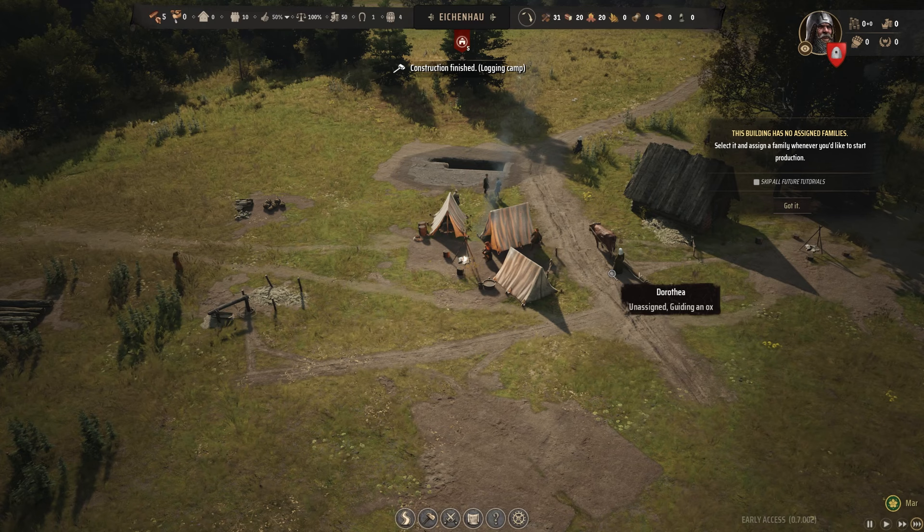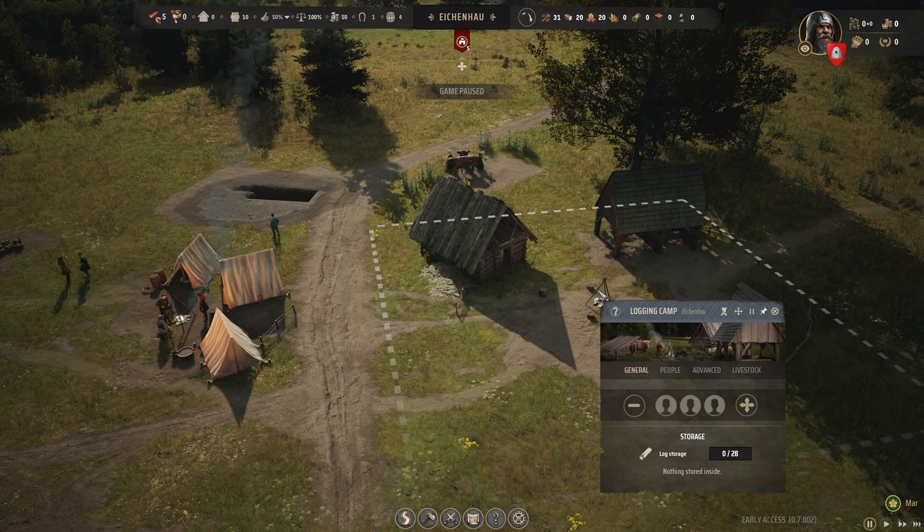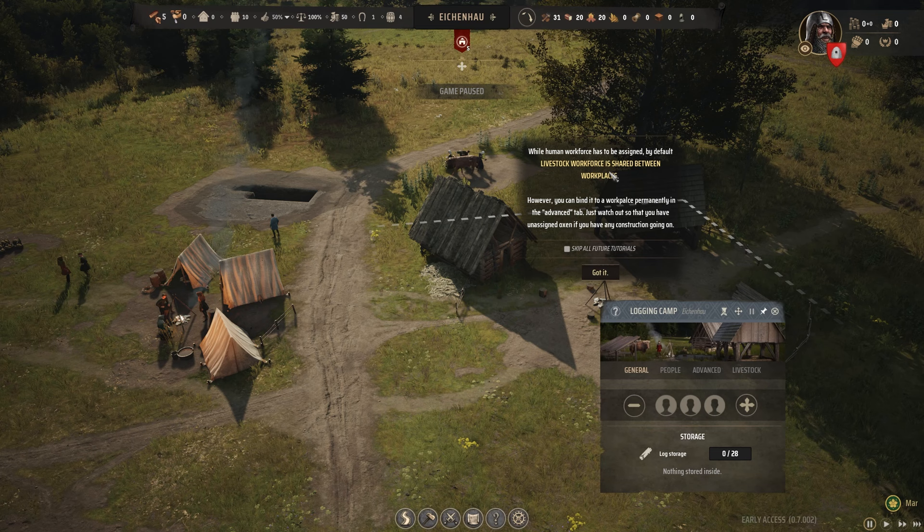This building has no assigned family — select it and assign a family whenever you'd like to start production. While human workforce has to be assigned by default, livestock workforce is shared between workplaces. You can bind it to a workplace permanently in the advanced tab, but watch out that you have unassigned oxen if you have any construction going on. Let's just leave the town ox alone — it's kind of cool, like a high-value supercar, it's a Ferrari now.